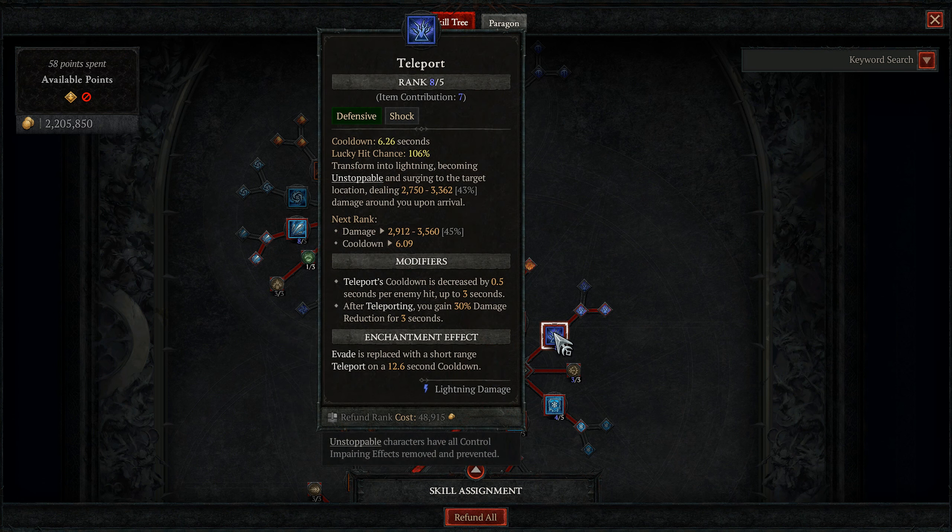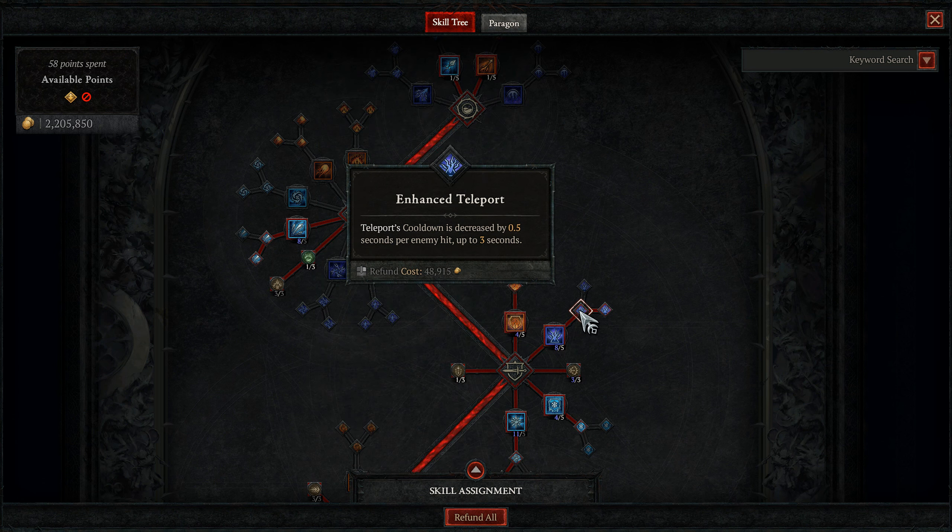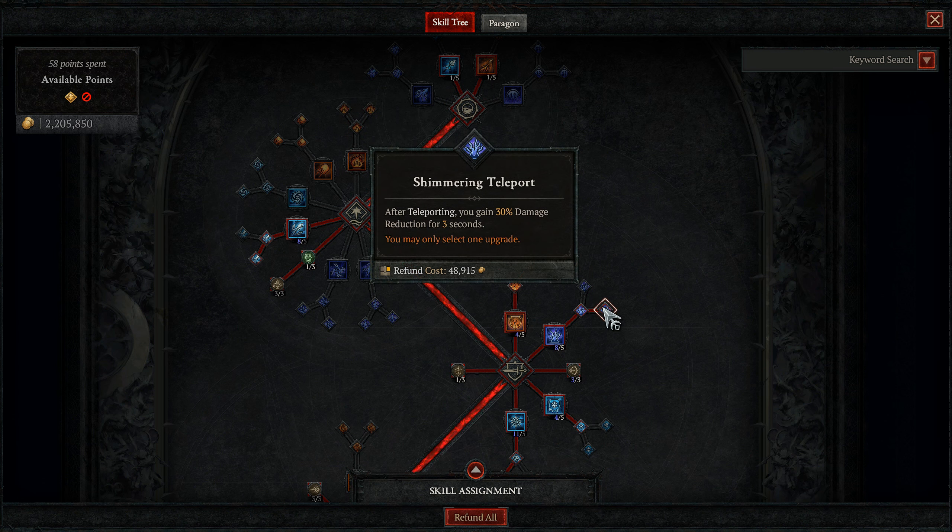Then we put 1 point into Teleport. Thanks to my Amulet and plus 4 to Teleport on my boots, we have 8 points in total. Note that Teleport also makes us unstoppable. We'll take Enhanced Teleport as this is required and gives us a 0.5 second CDR depending on how many enemies we hit. Then we have a choice between Mystical Teleport or Shimmering — 100% Shimmering for that extra damage reduction, which is going to be crucial for more survivability. Always try to get damage reduction where you can as it is super impactful to survive.